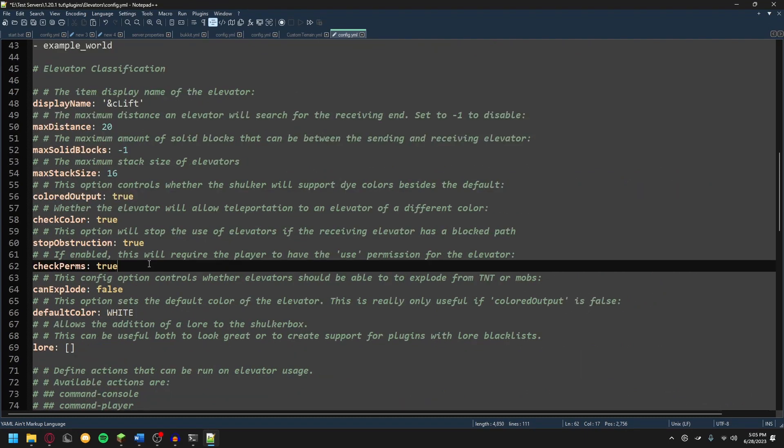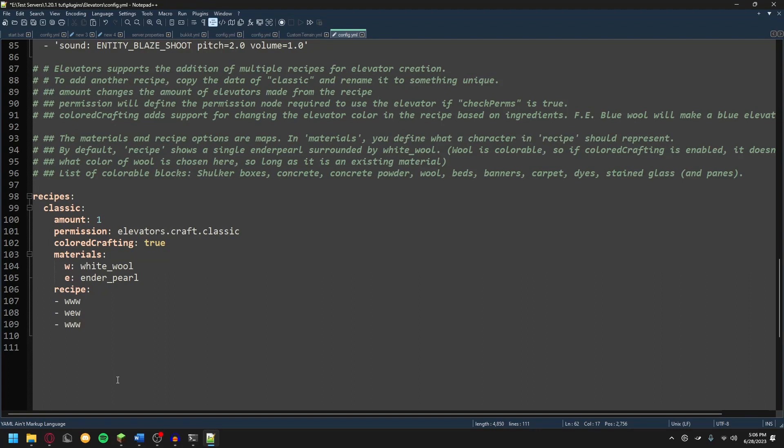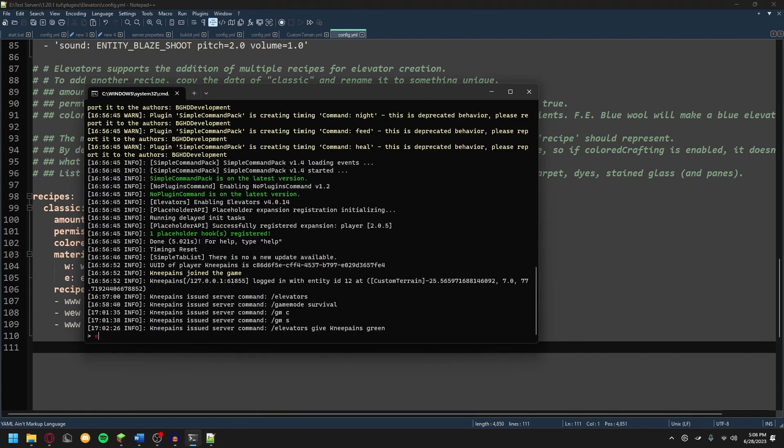There's also the check permissions option. So if a player goes to use an elevator, the plugin will check to see if the player has permission to use the elevator. The permission nodes are available at the link in the description on the plugin page. You can also change the recipes so you can add more recipes or change existing ones. Now to make this work, we're going to save the file, open up our server console and we're going to run elevator reload.